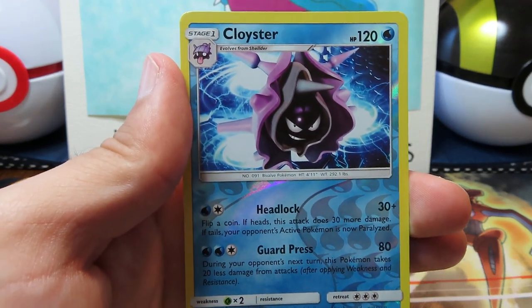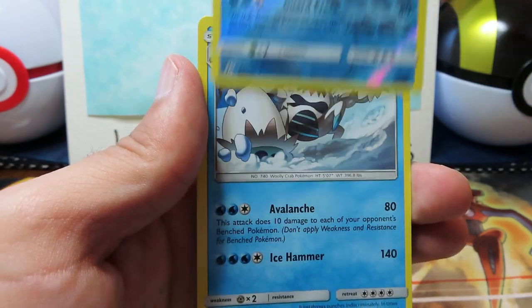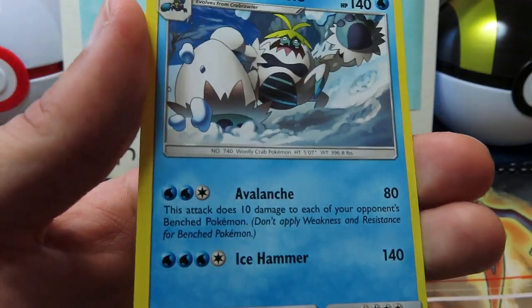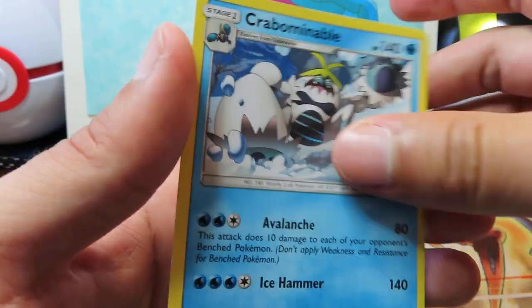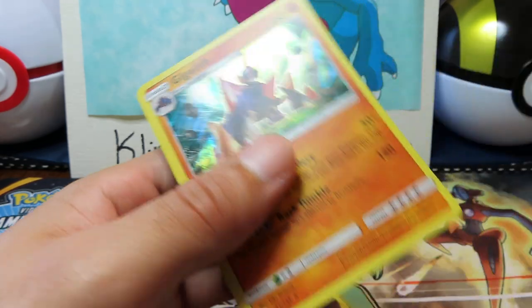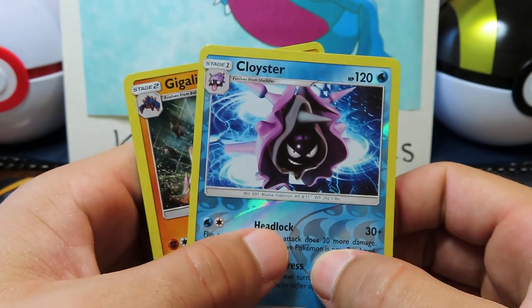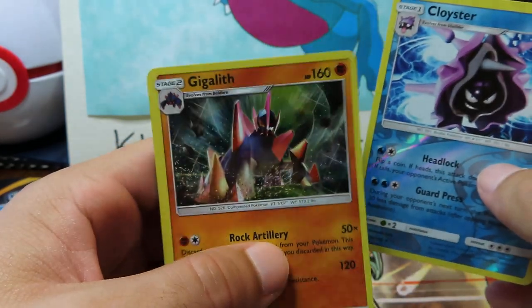Let's see if we can pull some last pack magic — and it is inbound. No last pack magic. It's not even a foil. Crabominable. Way to do us dirty. You know what? Not the best of tins. But hey, when you're opening Pokemon card packs, I am never upset. We got that Cloyster Reverse and the Gigalith Foil.